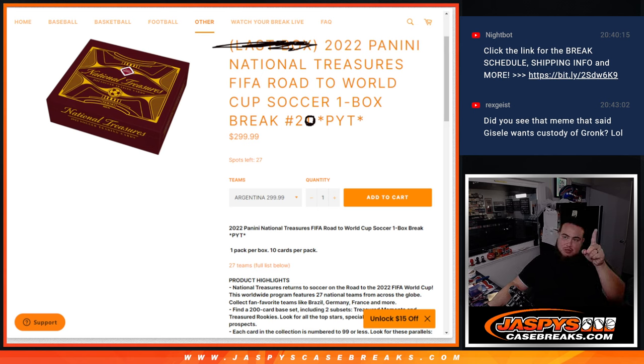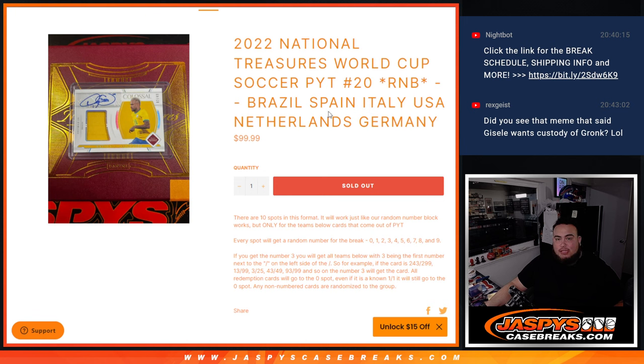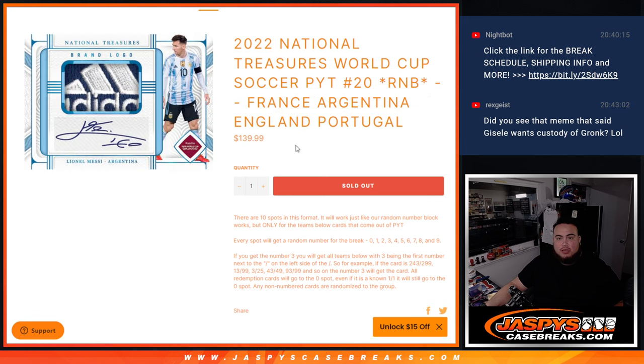As you can see, number 21 is on the website — that's the last box of the case. We actually had a couple RMBs. We had a random number block here for Brazil, Spain, Italy, USA, Netherlands, Germany, as well as France, Argentina, England, and Portugal. Carl actually bought out both random number blocks, so technically all the teams are his.